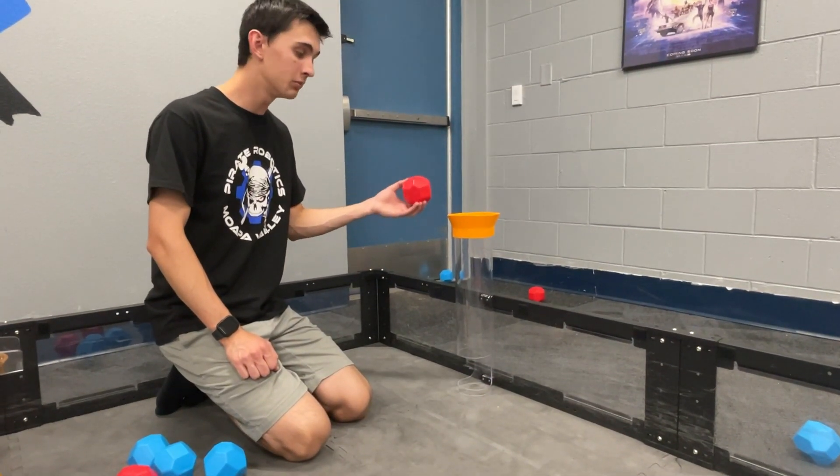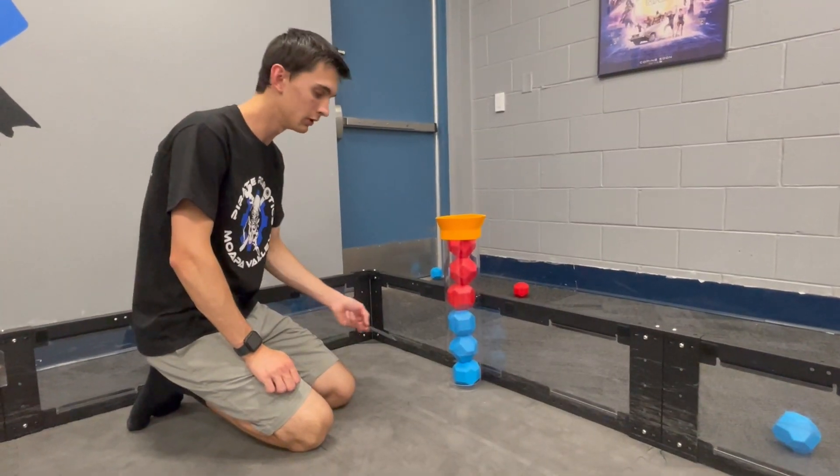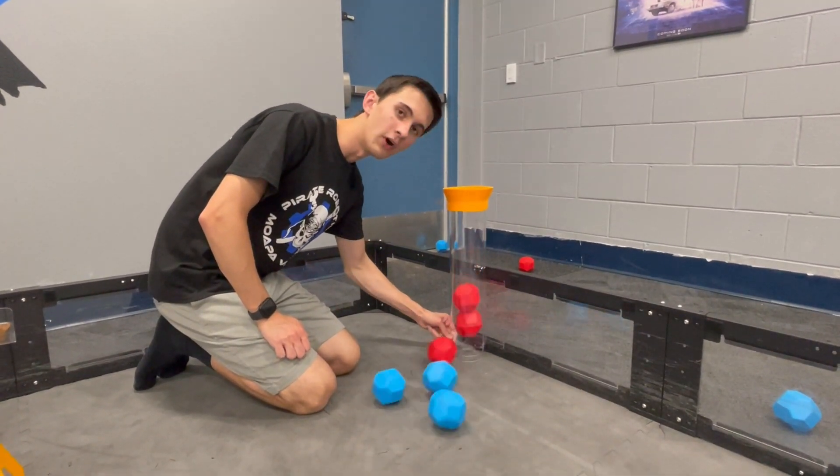Occasionally, when you drop a block in an empty loader, it will bounce out. When you put a piece of plastic on the bottom like a wedge, it won't fall out.